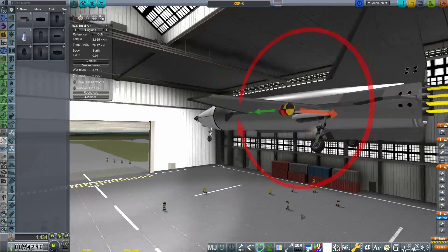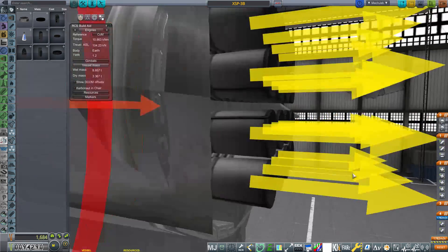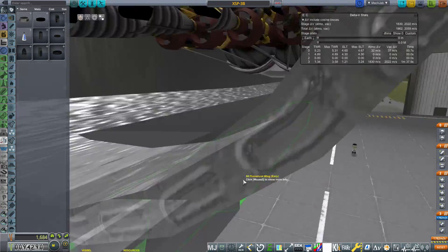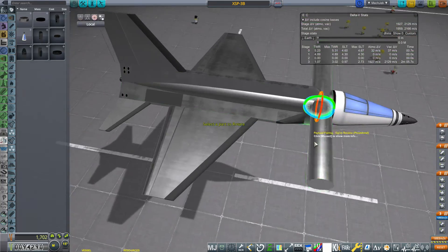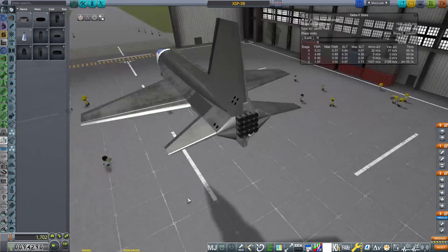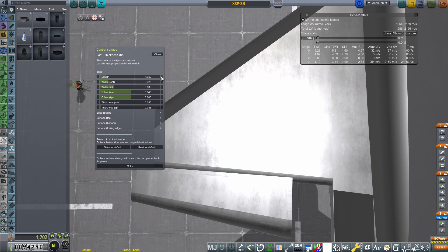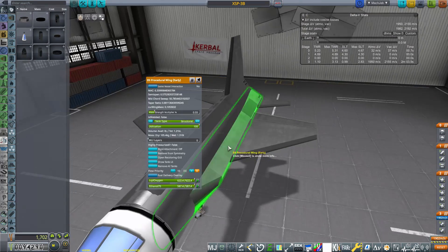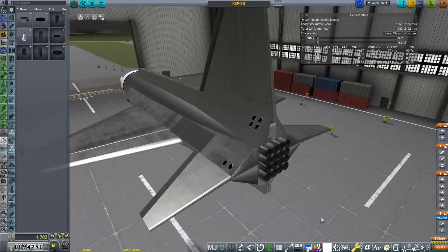We don't have new engine tech yet, but one thing we can do is add a fourth engine. By having a fourth engine — and this is really important — we can create a symmetric engine layout instead of the triangle-shape three-engine position we had in the dash 3 version. The 3B has a symmetric layout about its center of mass. This way, as we burn fuel, we won't get that induced pitch-up like we did in the previous version.